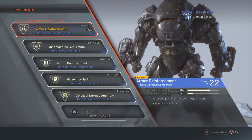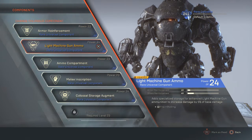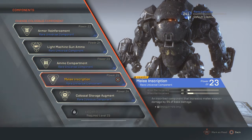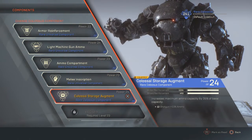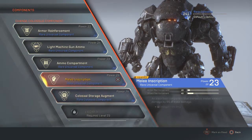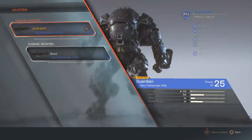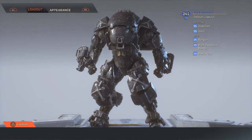For our components, we have Armor Reinforcement 22, Light Machine Gun Ammo 24, Ammo Compartment 23, Melee Inscription 23, and the Colossus Storage Argument 24. I don't really know why I have the Light Machine Gun Ammo — I don't think any of these are light machine guns, these are both marksman rifles — so maybe I would be able to switch them out, but it would take away the big rare part.